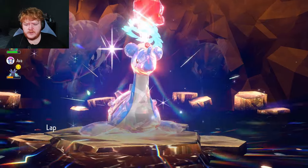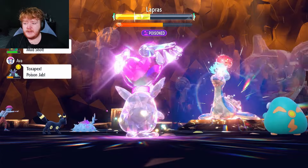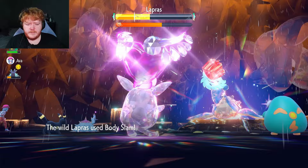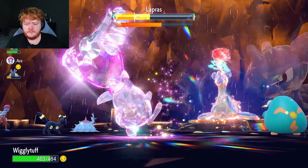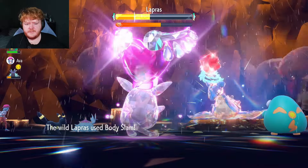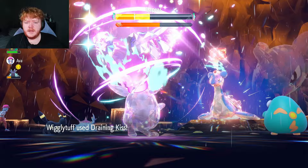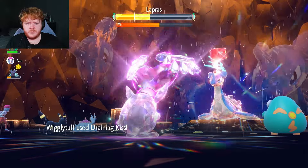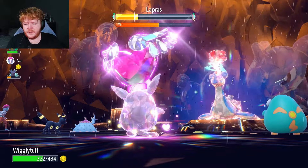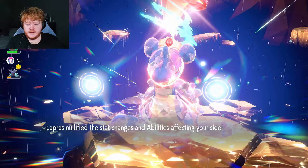Even if we get stuck paralyzed for a turn or two it won't matter. It uses Rain Dance — completely fine. Mud Shot lowers its speed but that doesn't really matter. Here's another Body Slam taking us to 400 health. We break through the shield — we're at max damage now. Look at that damage — it's incredible and we're getting it all back as health.